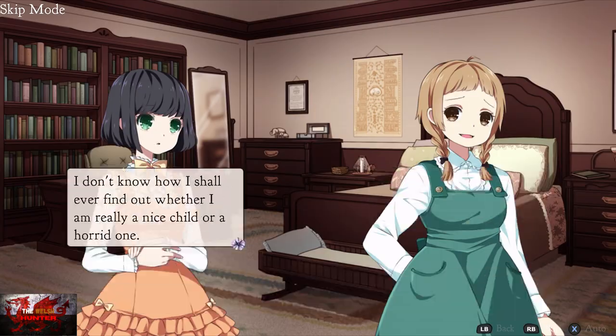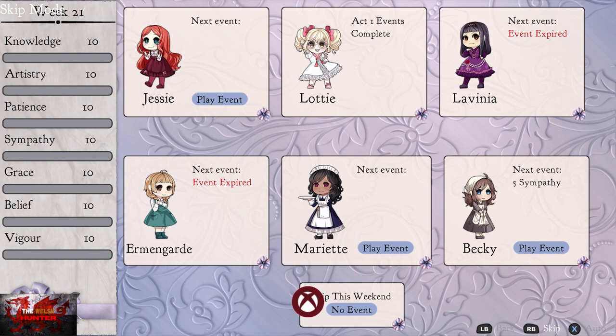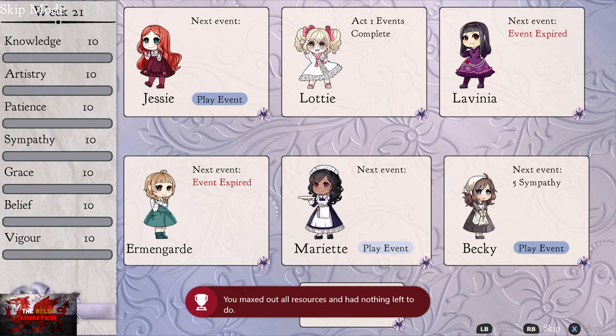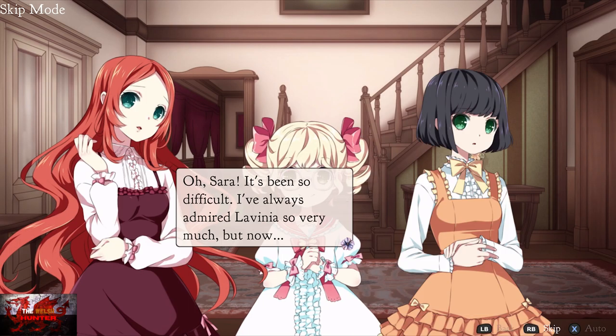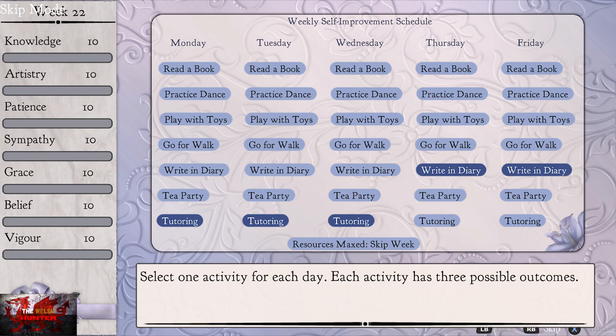Just click that, and this is where the achievement will unlock for maxing out all resources. So that is how you do that, guys and gals. I hope I've given you a bit of an idea of how to play the game. You've just got to do it with the rest of the five girls and that should be that. That was the only missable achievement as well, even though it's probably unmissable because you can get it naturally. Thank you so much for watching — I do hope this video has helped. Don't forget to like, comment, subscribe, and share with a friend if it did help.